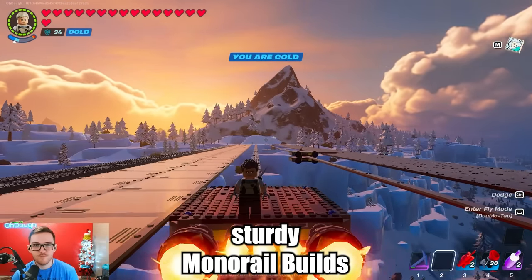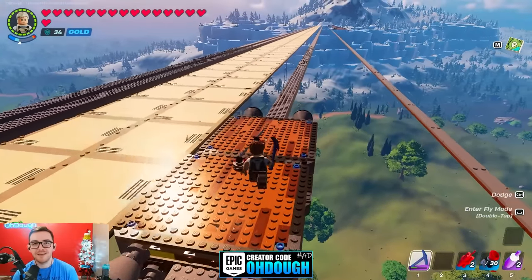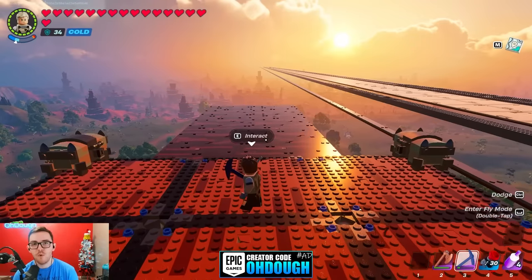How to build pretty good monorails in Hue-go Fortnite — going to and fro and building in different sizes. In this case, double wide.